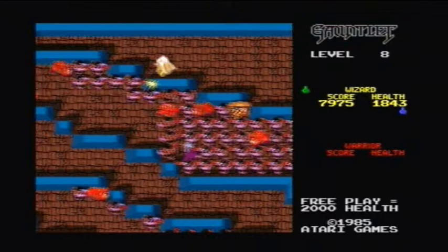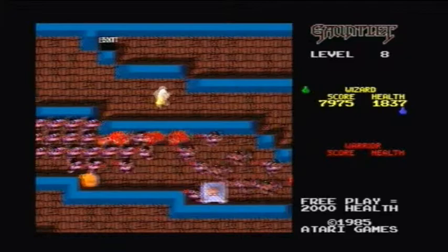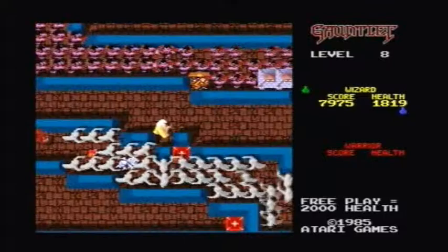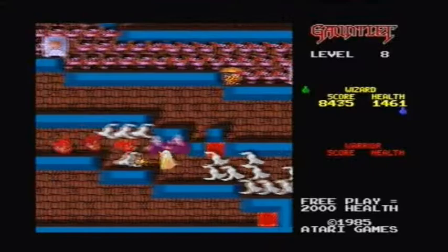Now listen carefully to this: traps make walls disappear. That basically means that somewhere a wall's gone and we can access the middle bit now. However, that wall - if you look back in the video - that wall was there behind that teleporter. So what we have to do is wander about until we get in here and then face all these enemies that have been sizing us up.